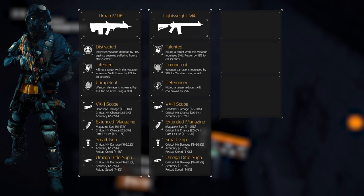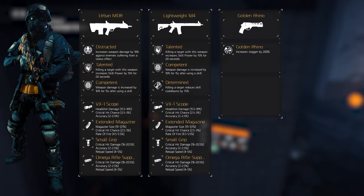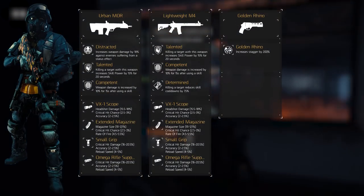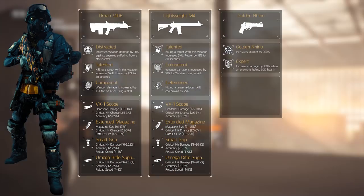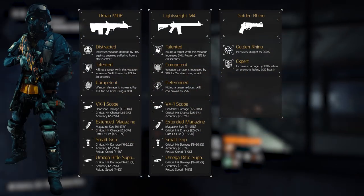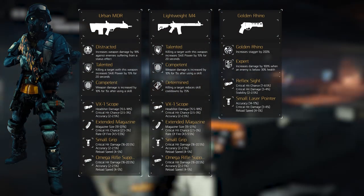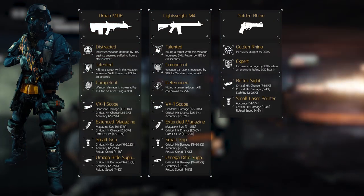Now for the sidearm of choice, it's completely up to you. I like the Golden Rhino because of its exotic weapon talent — the Golden Rhino talent increases stagger by 200%. With its high damage and disrupt effect, I can crowd-control rushers sometimes, which can be nice. However, it's up to you which one you want to choose. The other weapon talent I run on this is Expert — every sidearm has that — increasing weapon damage by 100% when the target is lower than 30% health, which is nice for finishing people off. Its mods are the reflex sight with critical hit chance, critical hit damage, and stability, as well as a small laser pointer with accuracy, critical hit damage, and reload speed. Still, don't look into this too much, because 99% of the time we won't even use it.